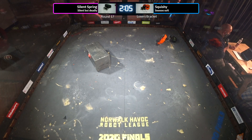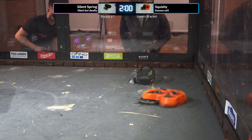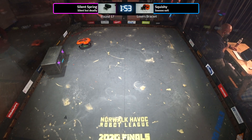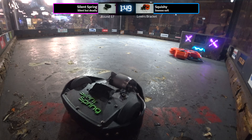Silent Spring now kind of controlling the action as it pushes Squishy around the box and puts him where he wants him to go. Silent Spring is looking for something hard on Squishy to go for — if it can hit a piece of the weapon, if it can hit a piece of the body.